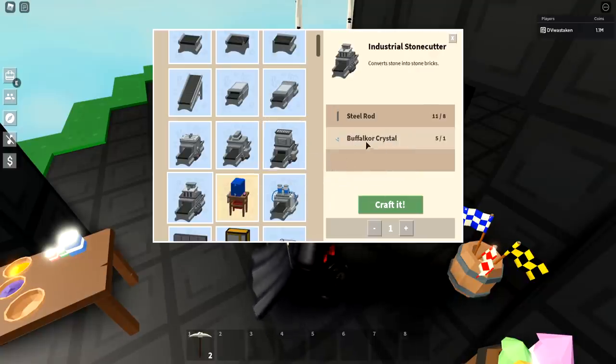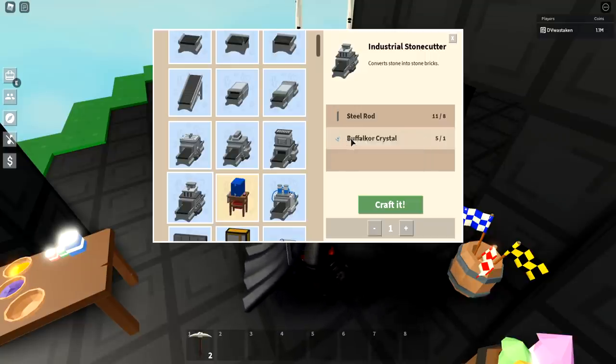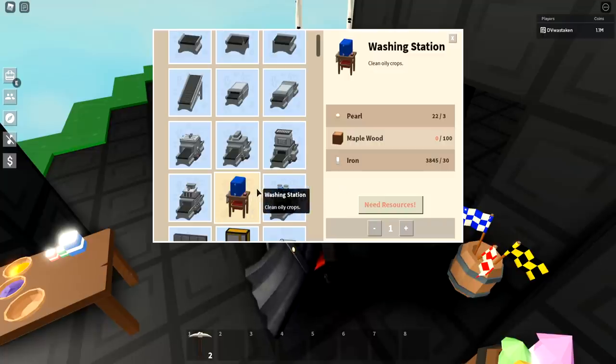The industrial stone cutter only requires one buffalo core crystal. These are kind of hard to get — you need to kill a lot of buffalo core — but I'd say it's still worth grinding for. It'll take about an hour to get the crystal, though you might get lucky on the first kill. Based on my noob-to-pro videos, it's been consistently about an hour.